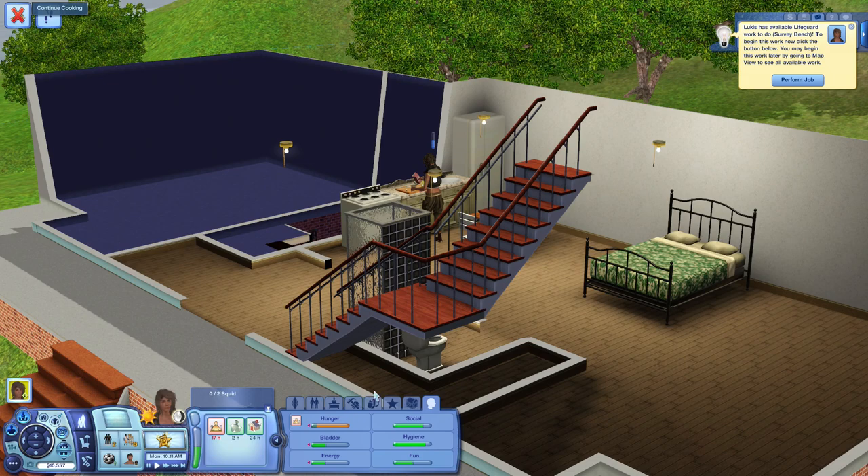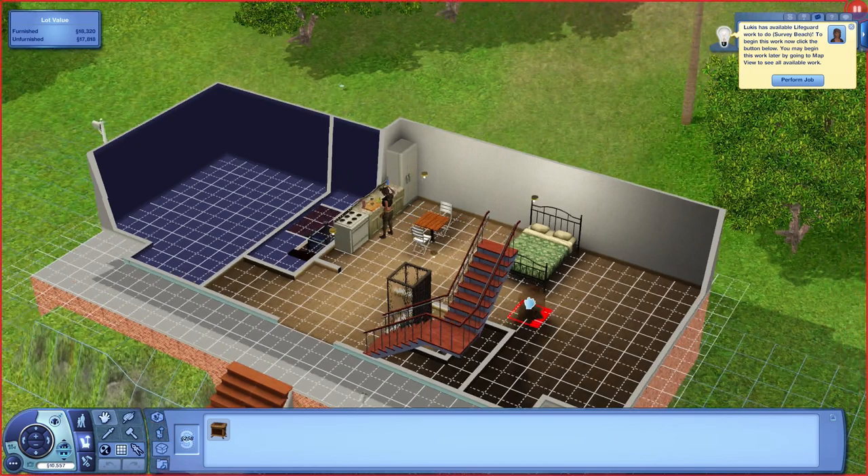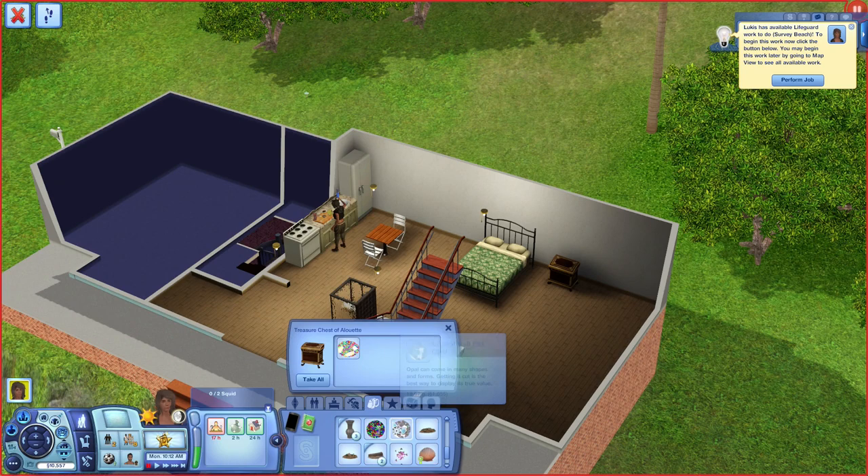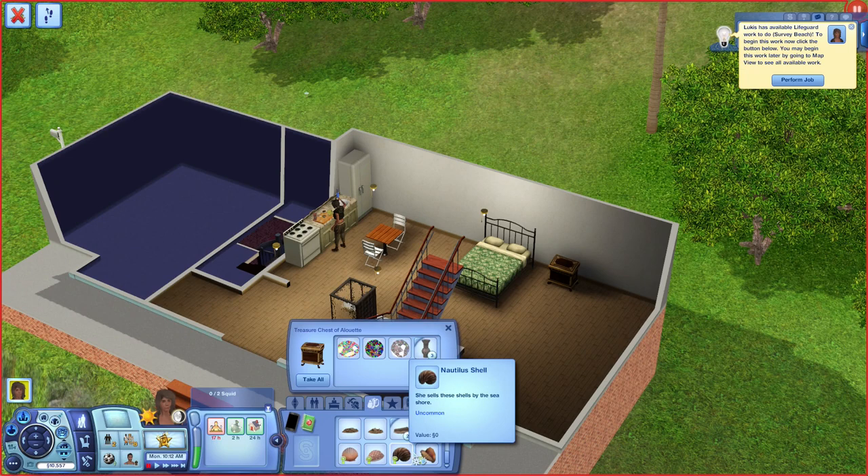Oh snap, she has to go to work — so forget cooking. Before we go though, I didn't actually sell any of the materials she had in this chest. I just put the chest in her family inventory right before she moved. We have to put all of our crap back in there because I took it all out when I moved, since I didn't know if this would glitch out or anything.